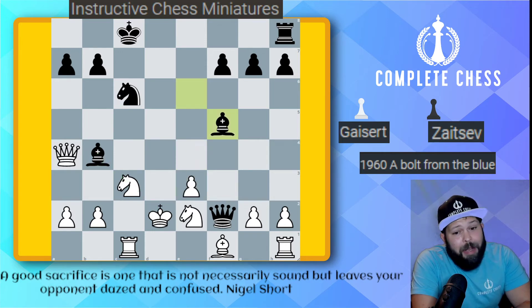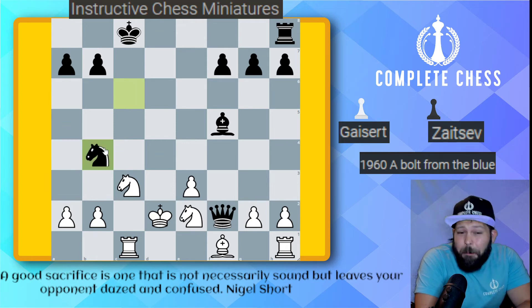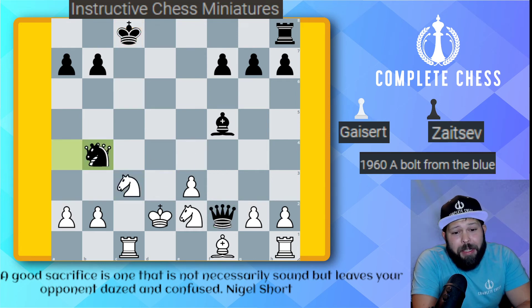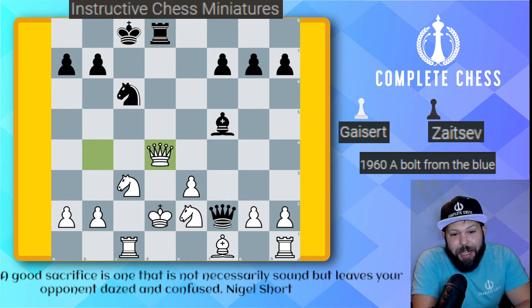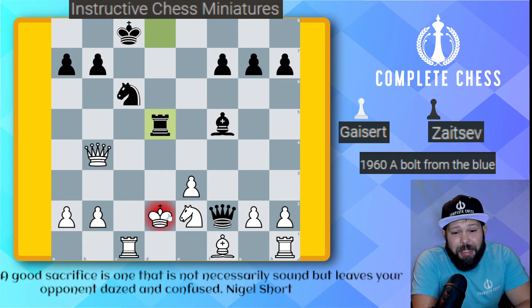In the game, white tried queen takes b4 — just a desperate measure. Black does not get shaken and plays the best move. Don't play knight takes b4, as knight e4 check takes your queen and you won't be happy. Hold the line, keep pressing forward — rook d8 check. Queen to d4 got played; there was no good move for the king. You could try knight to d5, but after rook takes d5 check the king has to run to c3.